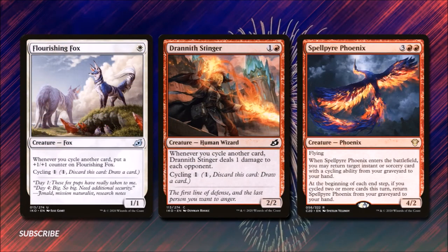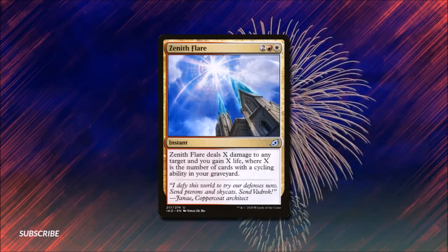Next up we have Flourishing Fox — in remembrance of the cards we're cycling, he's going to grow big with every card we cycle. For one white mana he's a 1/1 fox; whenever we cycle another card we put a +1/+1 counter on him. Drannith Slinger has a similar ability — costs one and a red and he's a 2/2; whenever we cycle another card he does one damage to each of our opponents, which can be breathtaking if allowed to stay in play. Spellpyre Phoenix for three and two red is a 4/2 — it has flying, and when it enters the battlefield we may return target instant or sorcery card with cycling from our graveyard to our hand. At the beginning of our end step, if we've cycled two or more cards this turn we can return Spellpyre Phoenix from our graveyard to our hand. Finally, Zenith Flare for two, a red, and a white lets us do X damage to any target and gain X life, where X is the number of cards with cycling ability in our graveyard — which can be huge.